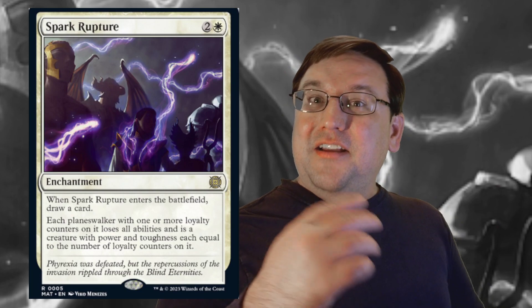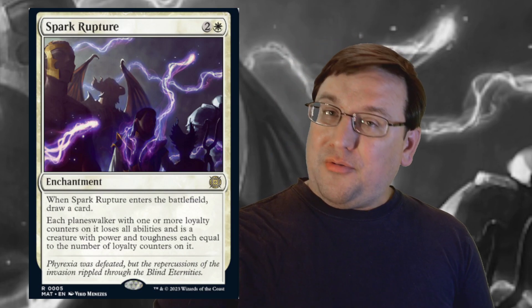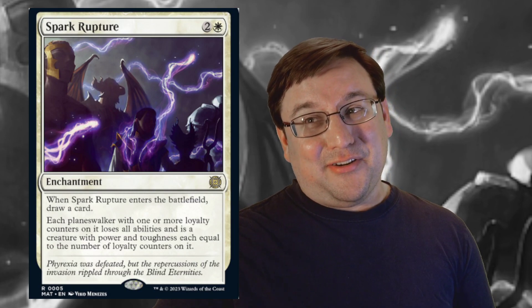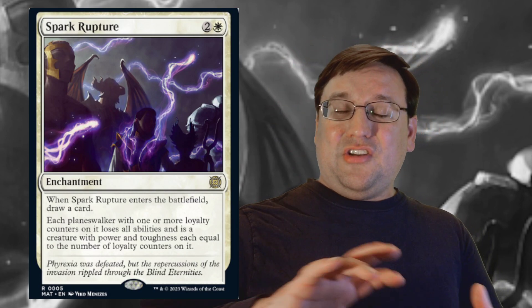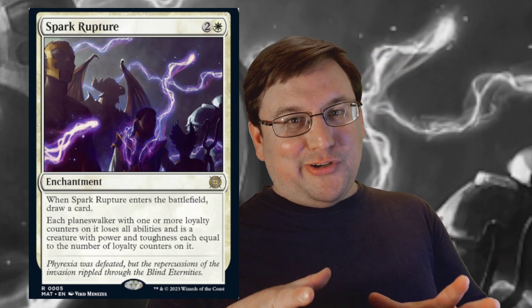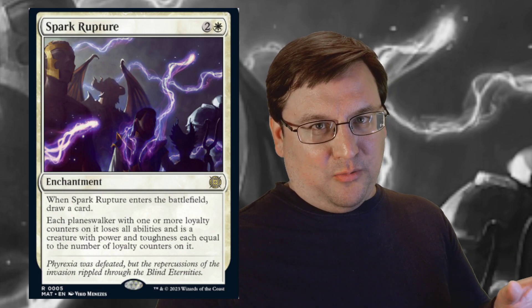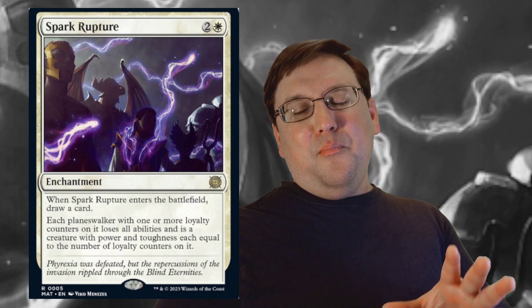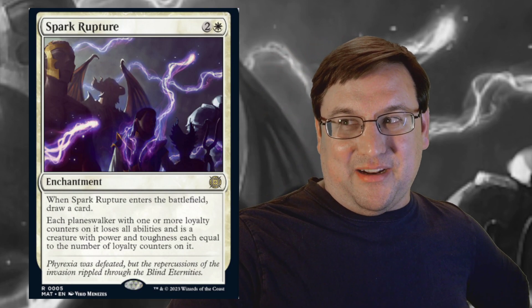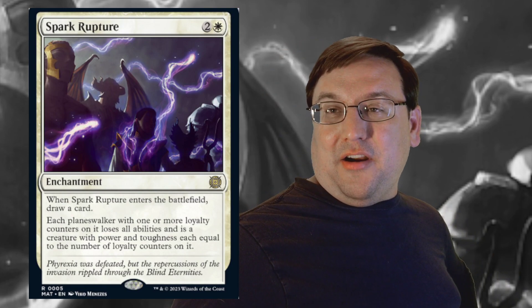However, flip side: Narset, Parter of Veils is a three-mana, five-loyalty walker. If you don't activate her right away, you have a five-loyalty walker sitting around. Well, Spark Rupture does turn her into a 5/5. All of a sudden she transforms from this crazy card-draw engine that shuts down your opponent's card draw into just a beat stick that can be flying at you next turn if you don't have a way to deal with it. So that's legit. I love this card — it's very, very cool.